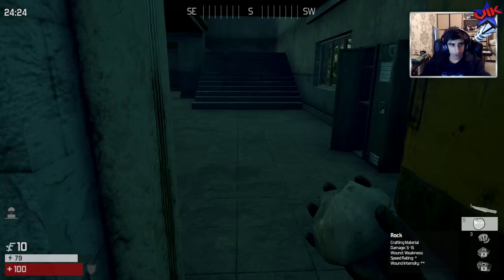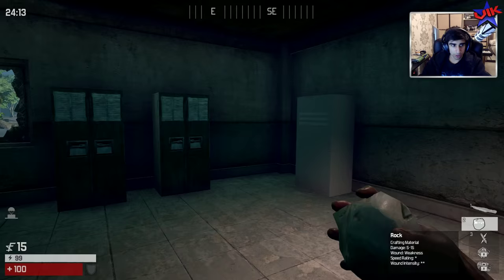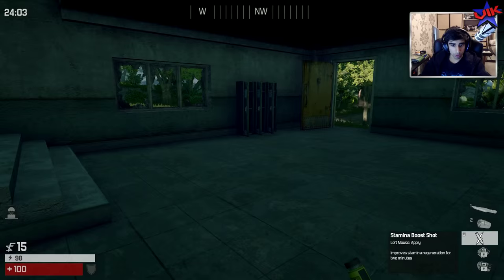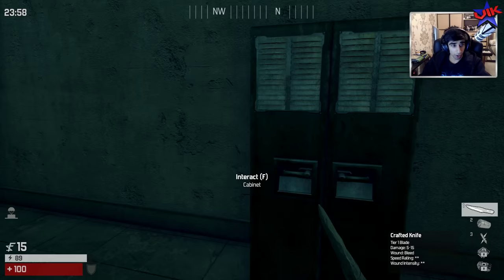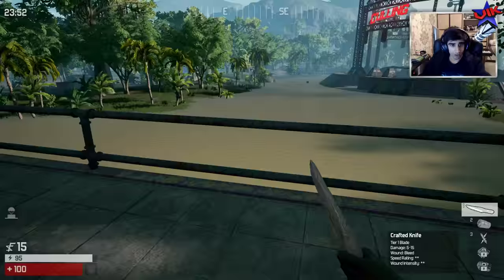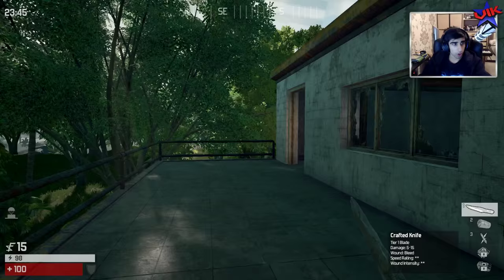We are back in for game number three. The basic knife has been made. There's a little building to explore - let's see if we can find anything good. It cost me to open that one. A stamina shot - sweet, we'll take one of those! I've got my spare rock. There's a bandage in here - I'm going to throw my rock out and grab the bandage. That looks like a pretty high level bandage type stuff, so we can use that to heal on the go.